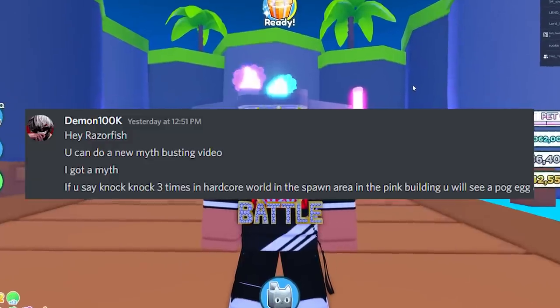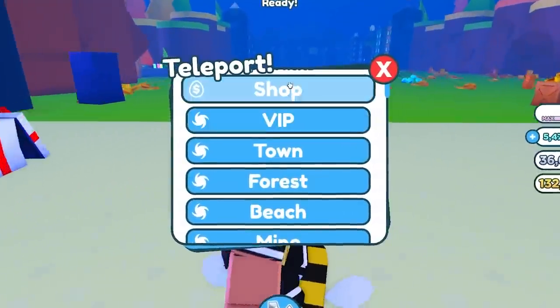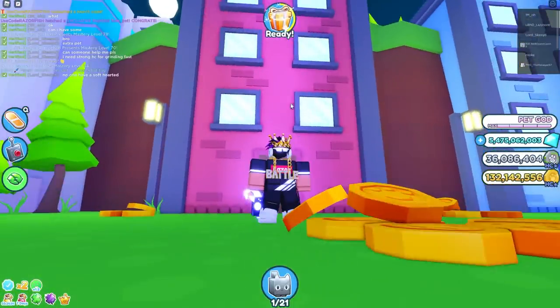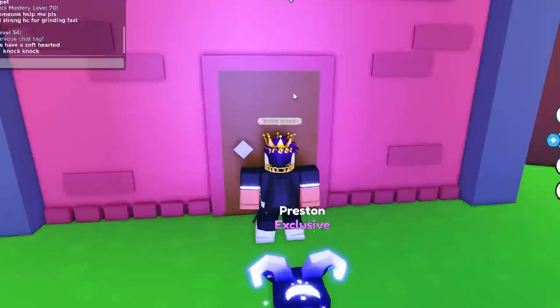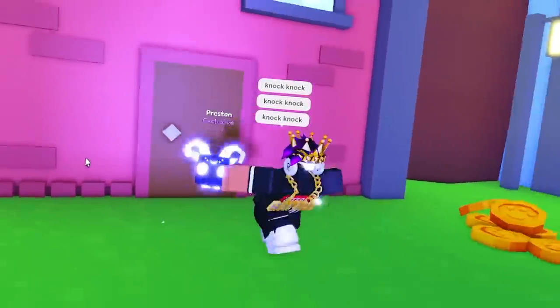The next myth is: if you say 'knock knock' three times in the hardcore world in the spawn area in the pink building, you will see Pog Egg. That is for sure cap. Here's the pink building where the Pog Egg event was. I'm gonna say knock knock three times — one, two, three — and that literally does nothing. Big cap.